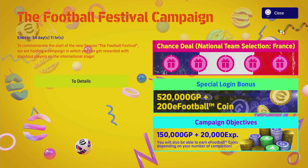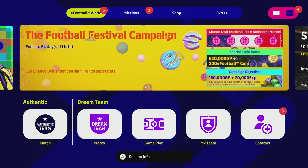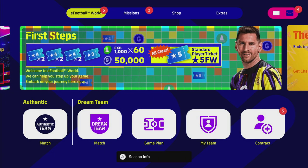What's up lads, back with another short video. We are going to be getting a free Mbappe as well as four other beastly French players with the chance deal. If you missed the other video explaining how we're getting Mbappe for free, this is where I explain how we're going to be getting this with the chance deal that you see in this graphic, accessed from the main menu in Dream Team.